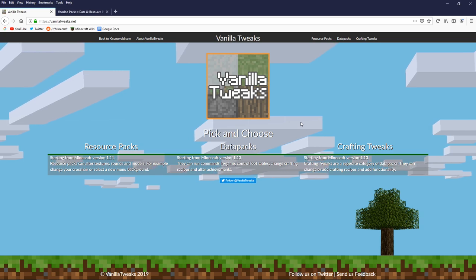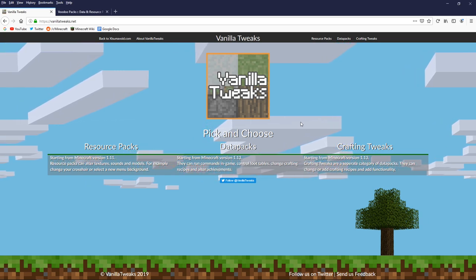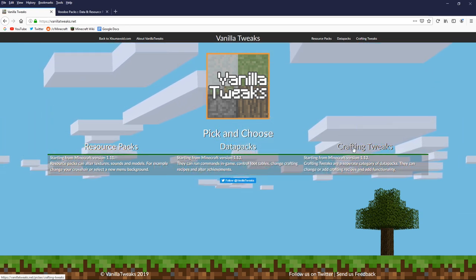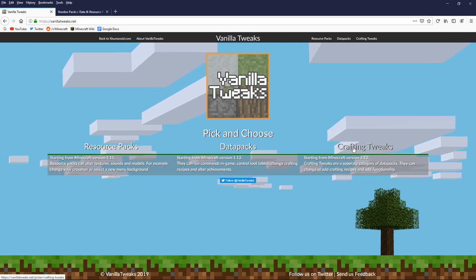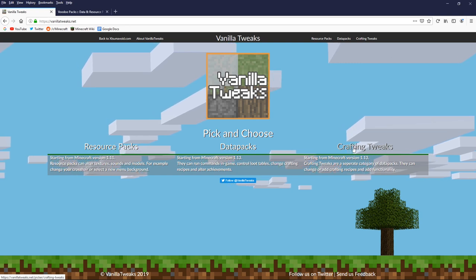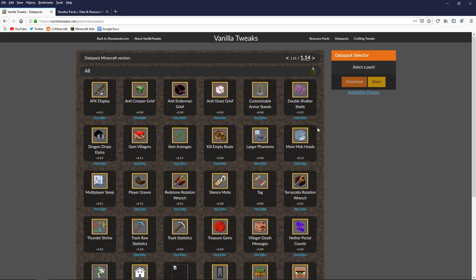Let's start with Vanilla Tweaks, because this has two different sections for datapacks: simple datapacks that change gameplay, and crafting tweaks, which specifically add or change crafting recipes, making some stuff accessible that might not be accessible in survival already. Let's take a look at the datapacks themselves first, because there are a couple I will go through the process of downloading, and after that we'll look at the actual functionality.